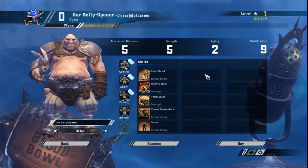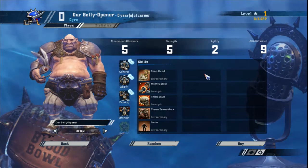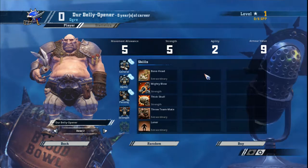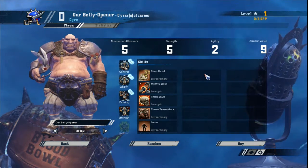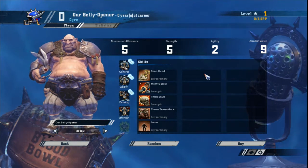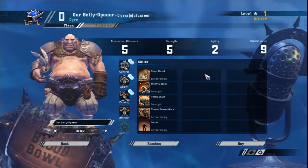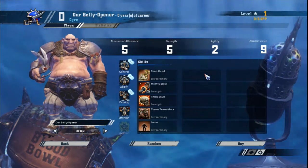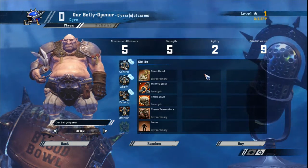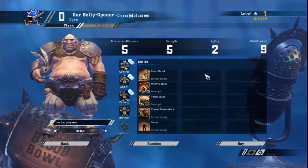Ogres are pretty easy to develop. They should pick up star player points through casualties and their progression path is pretty straightforward. On normal rolls, take Guard, followed by Stand Firm, followed by Break Tackle. After that, it's your choice between Pylon, Juggernaut or Multi-block — it depends on how your team is developed and what other coaches in your league are fielding. For doubles, you want to take Block. Any big guy with block becomes an absolute titan of terror. If you manage to get a second double, go for Pro — it's a free re-roll that will help you counter those bonehead rolls.